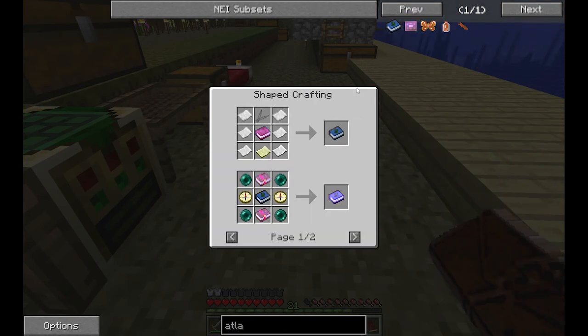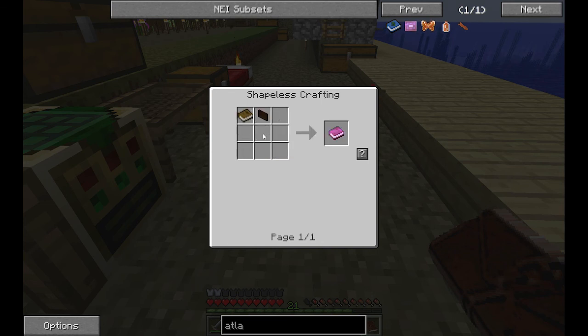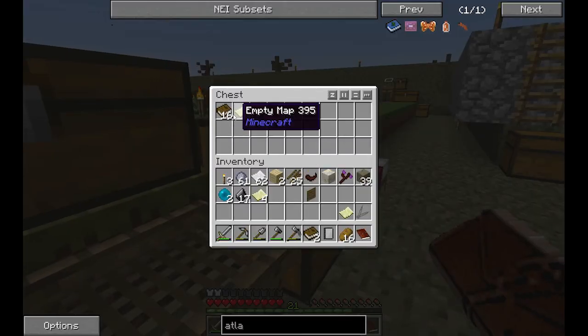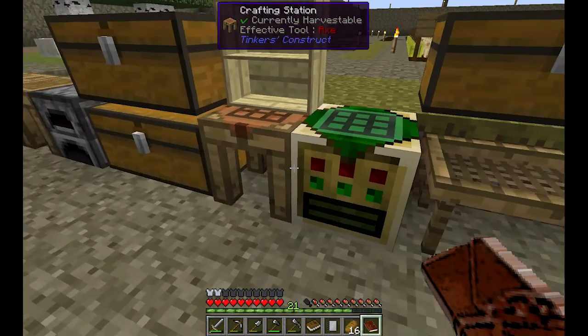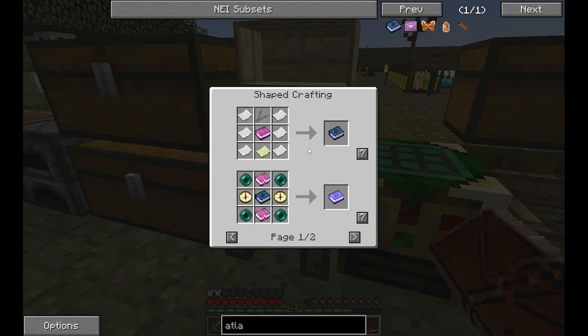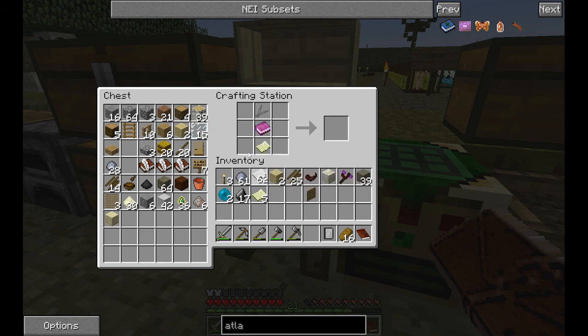For the atlas we need a cache label and a book — I have a book right here. We already have an empty map. Let me craft this with birch and a book to get the label, then add the empty map and a bunch of papers. There we go — we get the atlas!